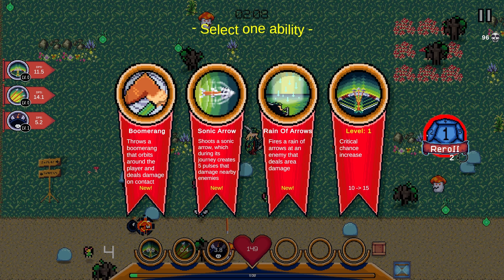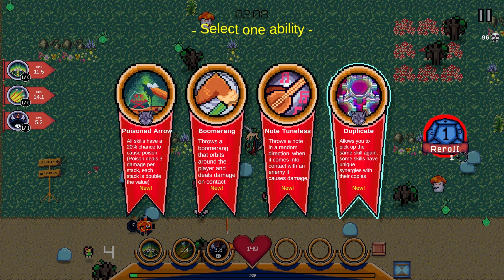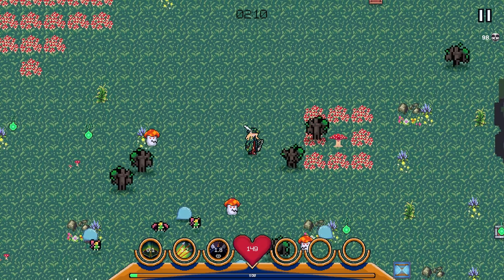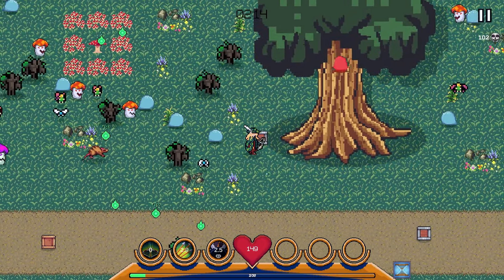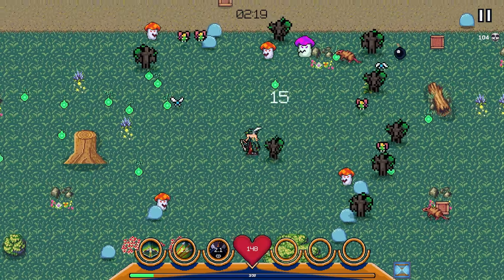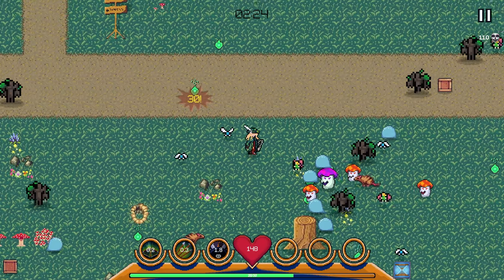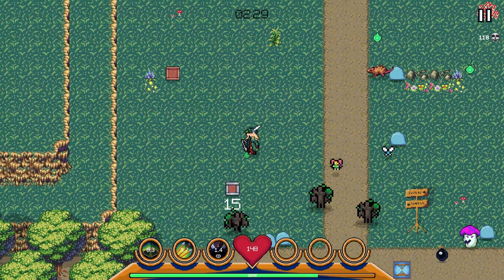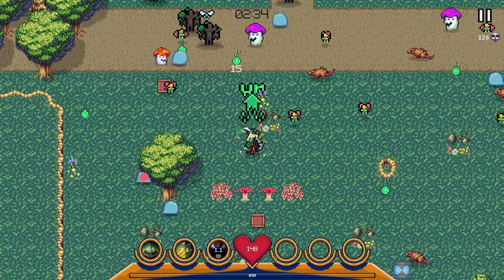The only one available to evolve right now is Fast Arrow, so I'm going to reroll once. I need Explosive Arrow, not Poison Arrow. Since none of these can evolve, I'll just take the Fast Arrow here. At this point the only ones we can evolve are Explosive Arrow, our Spirit Summon — which is our defensive ability — and active abilities work differently: there are only a couple of defensive abilities you can have.